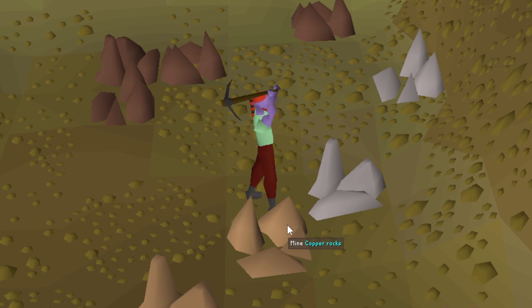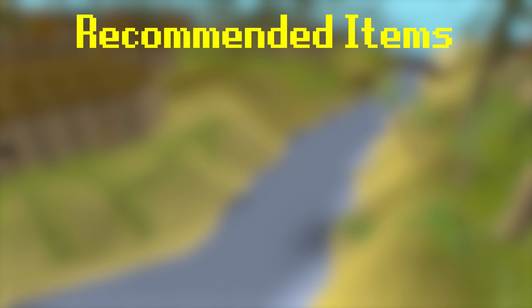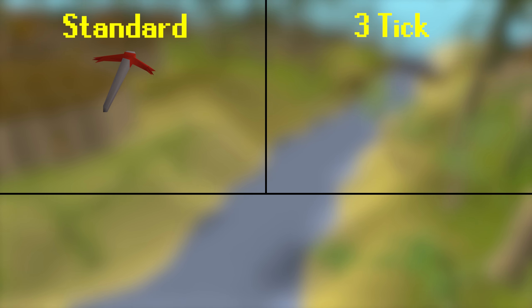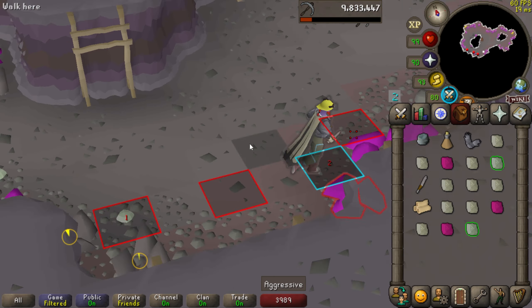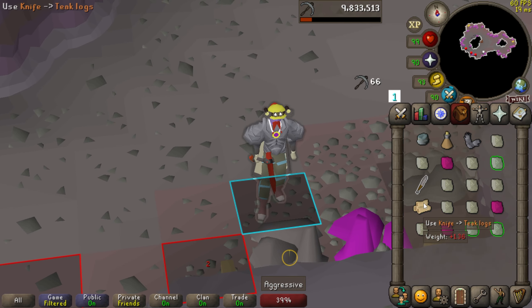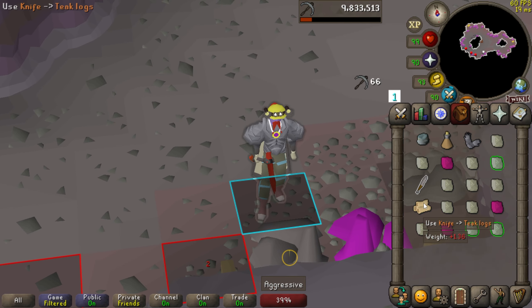Let's quickly cover requirements. You have to have done Shiloh Village and the Karamja Hard Diary. This is definitely one of the easiest hard diaries to complete, but isn't something you can do on day one of an account. However, with Project Rebalance supposedly coming as soon as May, they'll be moving this to the Medium Diary, which is substantially simpler. The only annoying task likely being getting a Gout Tuber and 65 Fishing. Just another reason to get those quests and diaries done.